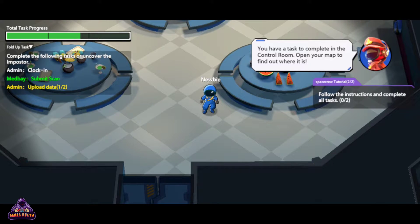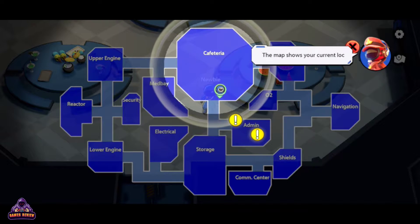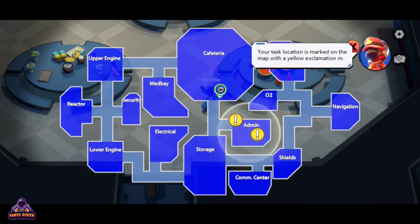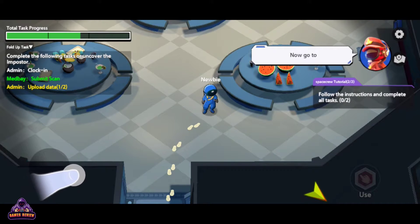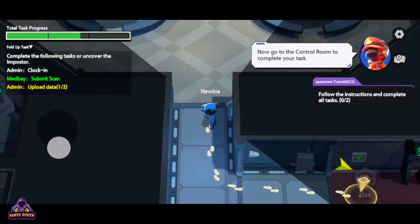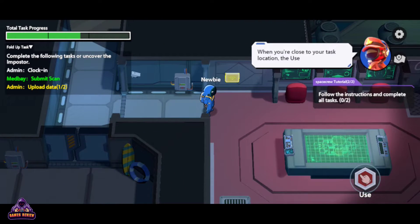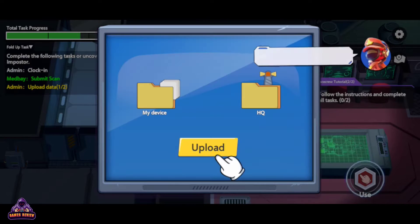Open your map to find out where it is. Tap the button on the top right to open the map. The map shows your current location. Your task location is marked on the map with a yellow exclamation mark. Tap the button on the task. Now go to the control room to complete your task. When you're close to your task location, the use button will light up. Tap the use button to start the task.